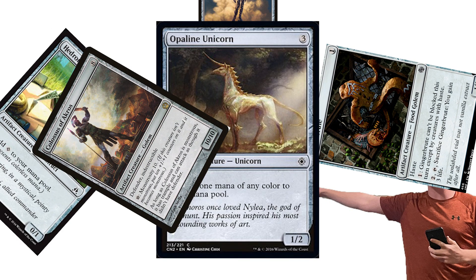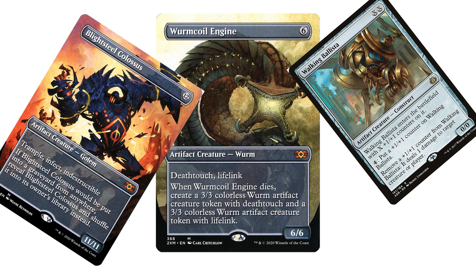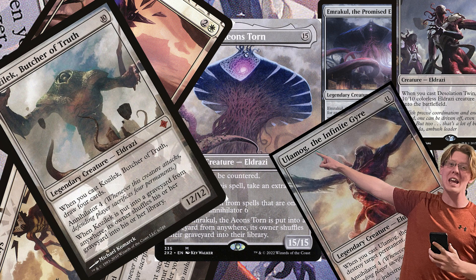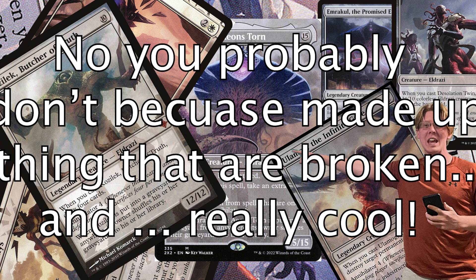Let's just talk about the creatures for a second. There are like, what, three creature types in all of colorless? You've got some random stuff like a worm, or a construct, or a golem, or a bird. And then you've got these stupid-looking Eldrazi. Do you know what an Eldrazi is? You probably don't, because they're a made-up thing that are broken and really cool.